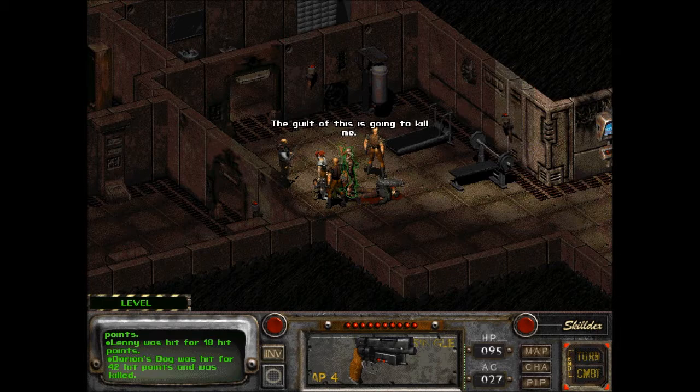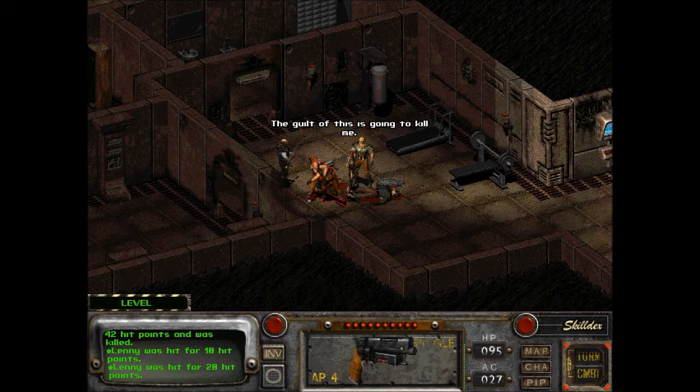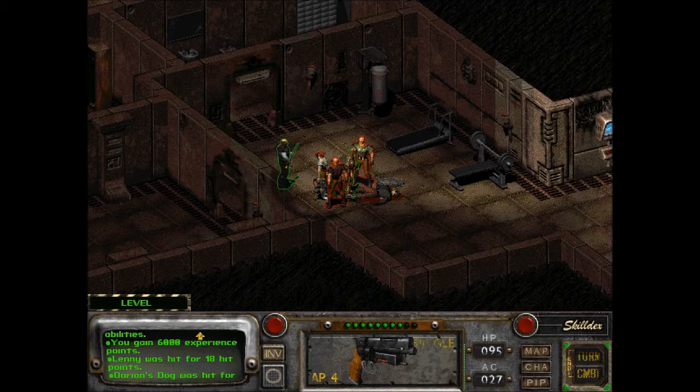The guilt of this is going to kill me. I leveled up — 6,000 experience points. Sulik should not go open levels, he ditched us. Dorian was hit for 25 hit points and was killed, gained 5 karma, gone up a level — so has Sulik and Lenny.